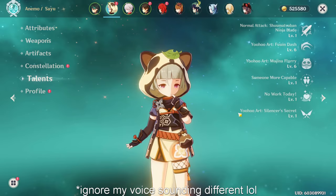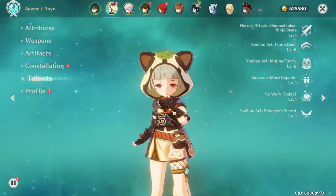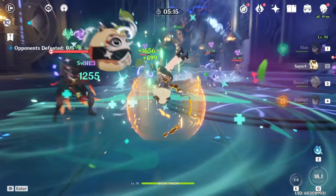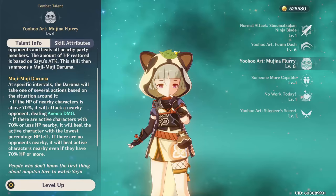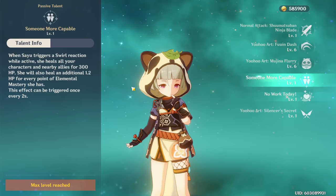The first thing I want to do is go over how to play Sayu and talk about her kit, because she is a very unique character. The very first thing I want to clear up is how she heals. She heals off of attack percent and elemental mastery in different ways. Her burst is the ability that heals - it summons a Daruma that sits on the ground with a giant field around him, which will constantly damage opponents and heal your characters. This healing scales off of your attack, so the more attack you have, the more you'll heal.